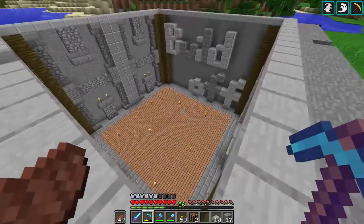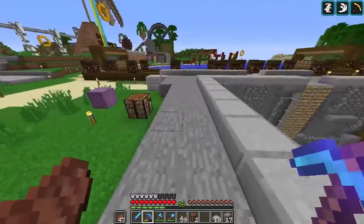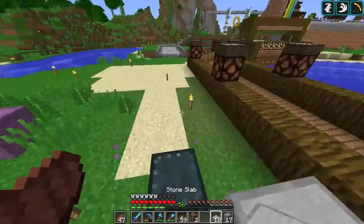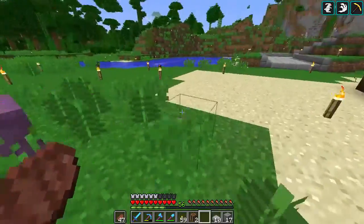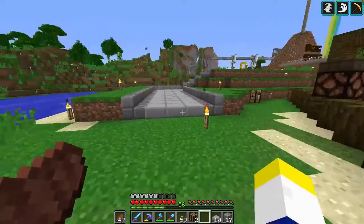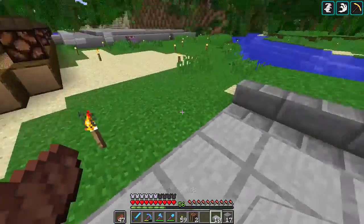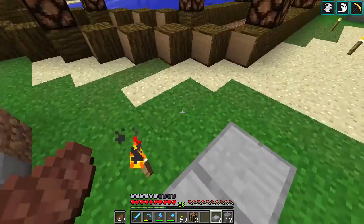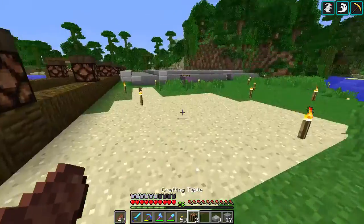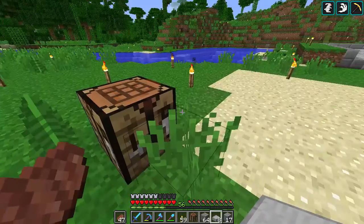This area is supposed to be viewed by the other players looking down. So now we have to make the weird conversion between the two build styles — stone bricks on the outside and slabs in the middle. I think we need to bend the path over. Let's grab some stone brick — I think I've got some in here.